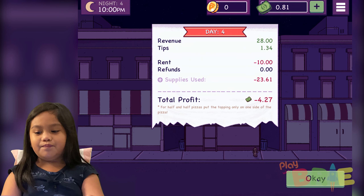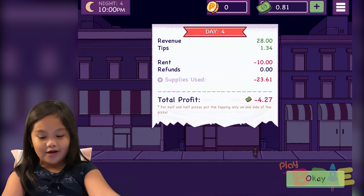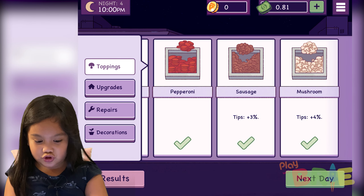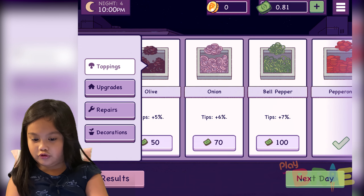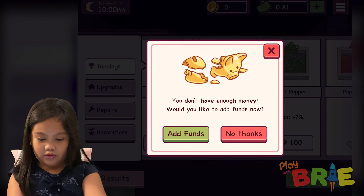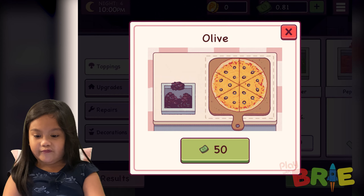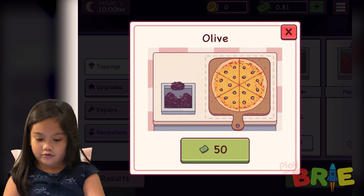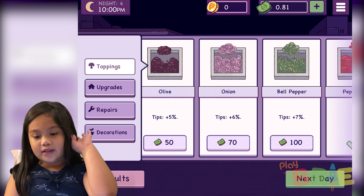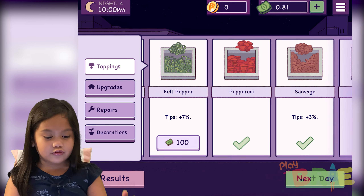I don't want to waste my time. Half of this — I don't have time, I'm in such a rush. The customers are gonna get hungry, hungry, hungry, hungry. Seven, sixty-nine — be quick! Done. I'm close already, it's already nine o'clock and you need to wait.